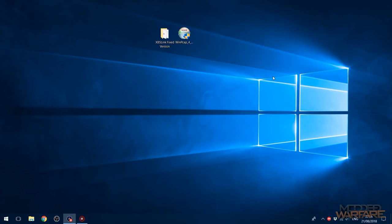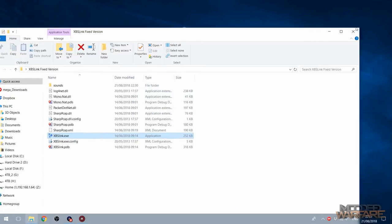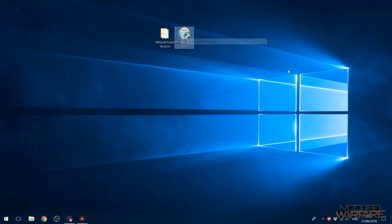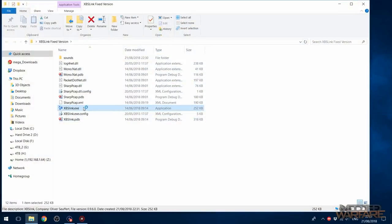Going over to the computer, this is done with a program called XBSLink, which is initially designed for the Xbox 360 — it stands for Xbox System Link — designed to broadcast an Xbox 360's LAN connection over the internet. But it also works with other consoles like PS3 and conveniently PS4 as well. I'll put the links in the description. You're also going to need WinPcap, which is required for XBSLink — without it, XBSLink just crashes on open. I'll link that in the description too.